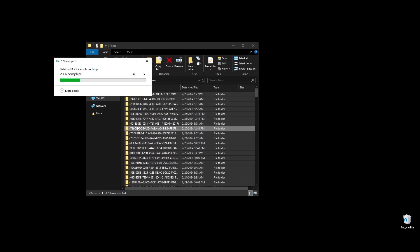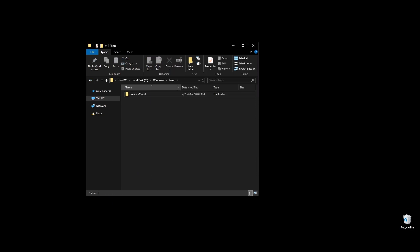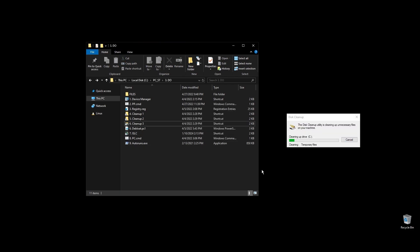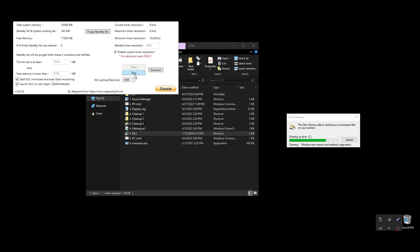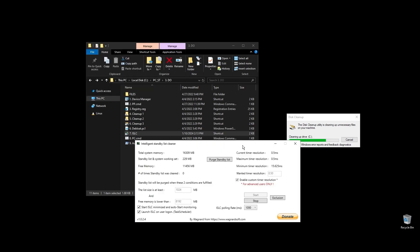Next, let's clean up your cache, junk, and temporary files. I've made a few shortcuts to make everything easier and quicker. On each folder, select everything by pressing Ctrl+A and hit delete. Once everything is deleted, go to your disks and do a clean up on each of them. This way, sometimes you can clean a lot of disk space, especially if you are using other software and games except Borderlands 3. Next, let's set up ISLC. This program will help a little with latency and always clear up cached RAM. Set up the settings like mine, with the only difference on the option called "free memory is lower than." There you should add half of your RAM multiplied by 1024. If you have 16GB of RAM, then the number should be 8×1024 equals 8192. PC.cmd will rebuild your performance counters. Just double click on it and press any key to continue.